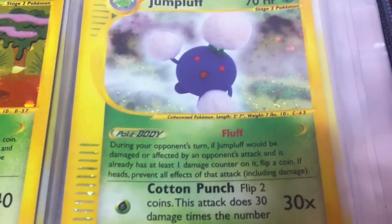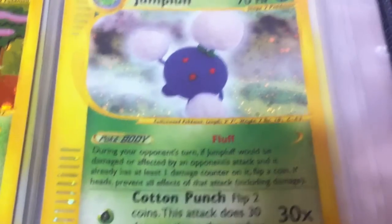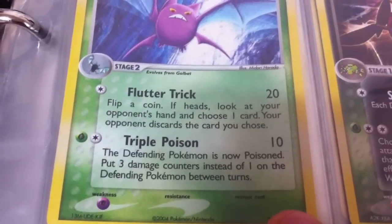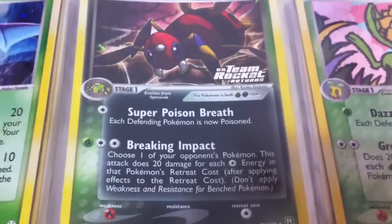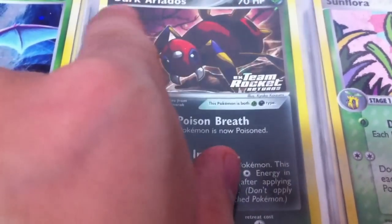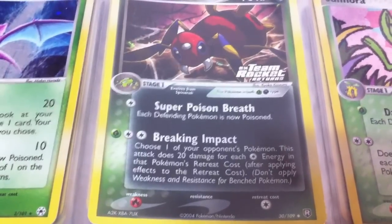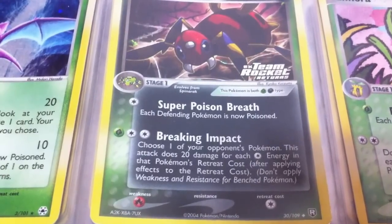That's a worse version of Smooth Coat that Cinccino has now. Next up is a Crobat card from — I think it's from Hidden Legends, I used to have all the set symbols memorized but don't remember them all now. Then we have a Dark Ariados from EX Team Rocket Returns, which was a fun set — it introduced the new dark types that also had dual types, which may have been the first dual typing we got.